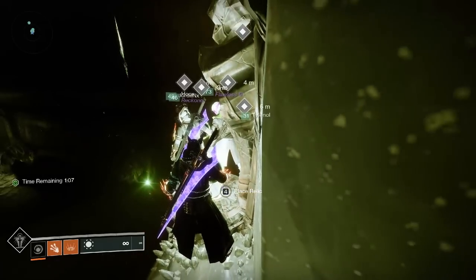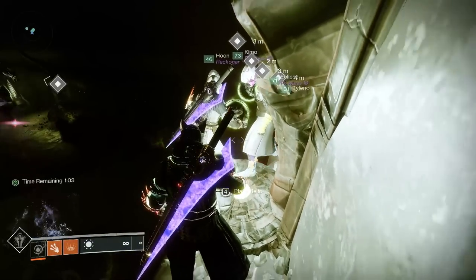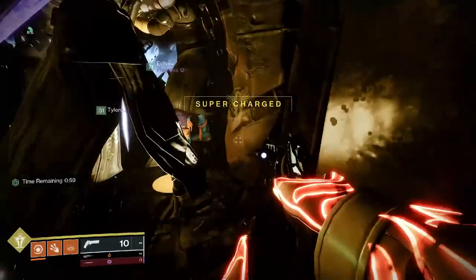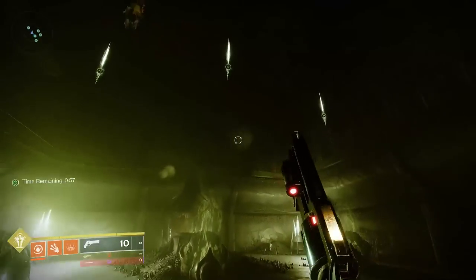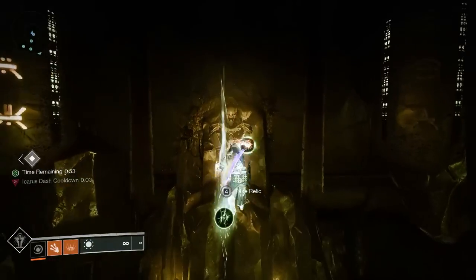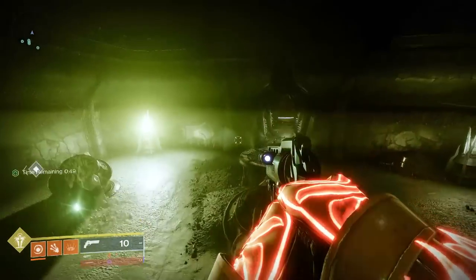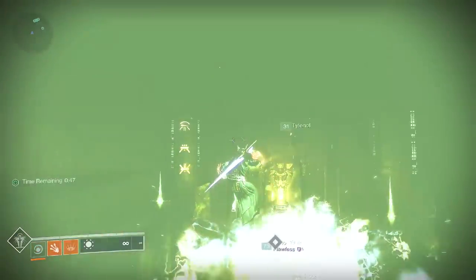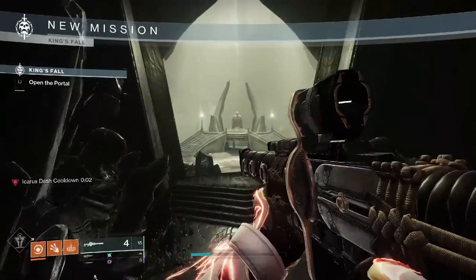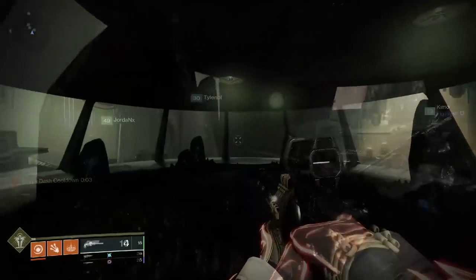In this video we're going over how to get the catalyst for Touch of Malice, as well as unlock the basketball room easter egg within the King's Fall raid. To start, you of course have to have the Touch of Malice — it is an RNG drop from the King's Fall raid from the Oryx final encounter. Once you have it, you need to take it into the raid and stand on three secret plates hidden throughout the raid, so equip the Touch of Malice and go into the raid.